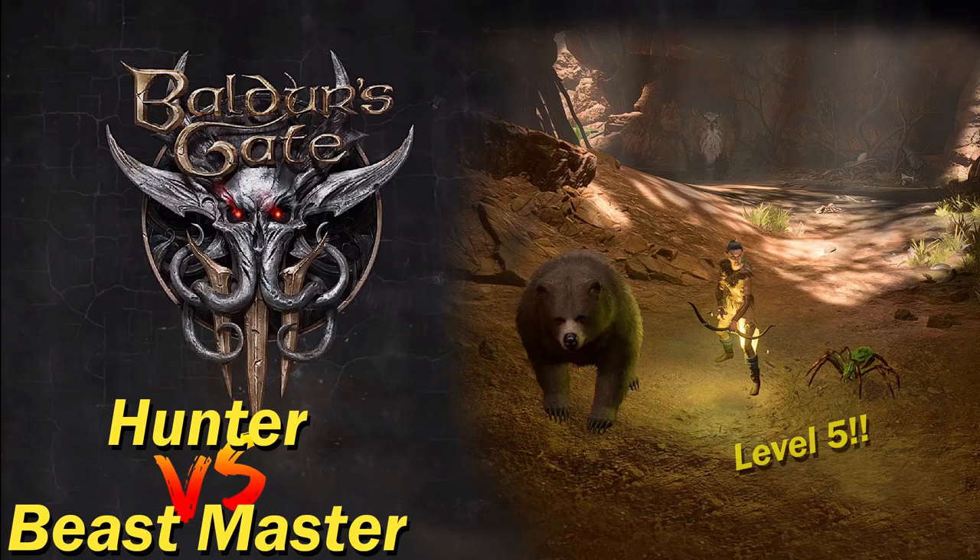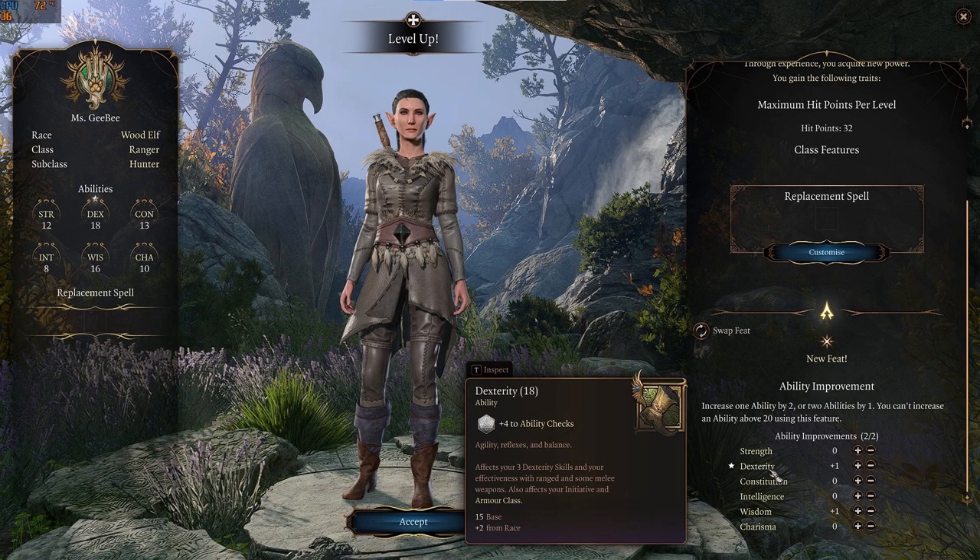In this video I'll go over the two ranger subclasses: the Hunter and the Beast Master. The race I've chosen is a Wood Elf, which has an inherent bonus to dexterity and wisdom.